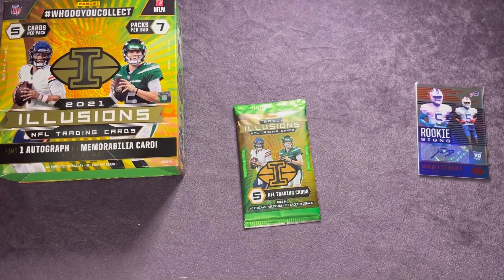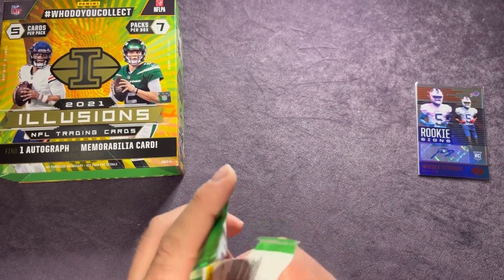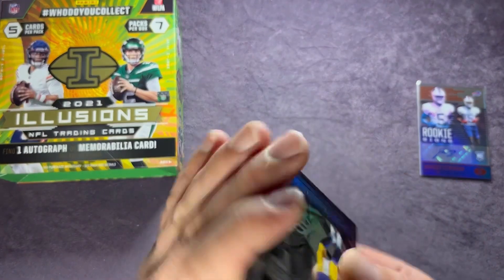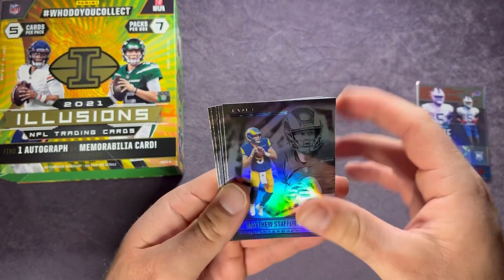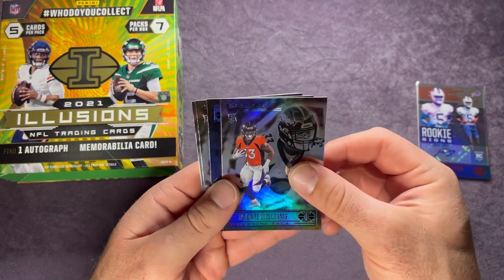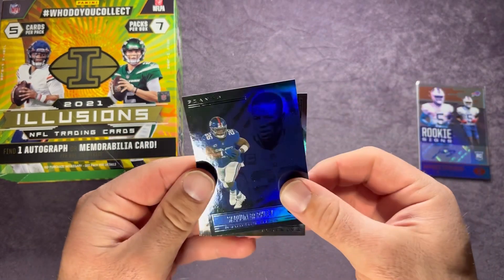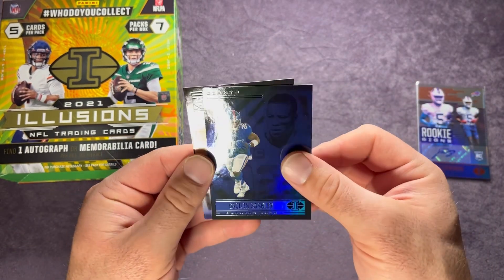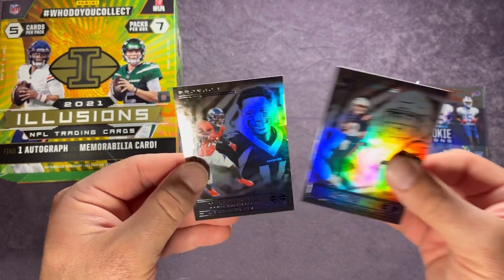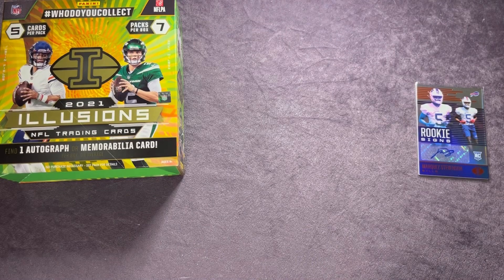I know a lot of people aren't too thrilled about Illusions, but these mega boxes are pretty fun — get your hands on one, they are fun to open. Last pack: Matthew Stafford, Javante Williams rookie running back for the Broncos — he's looking pretty solid in his rookie year — Saquon Barkley, Mac Jones again, and Courtland Sutton. Getting another Mac Jones is not a bad thing.